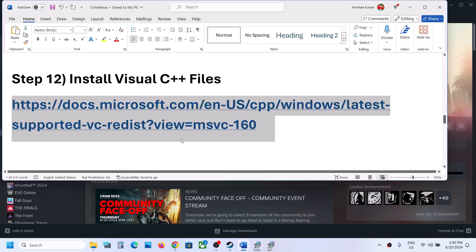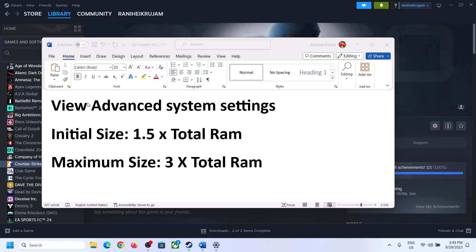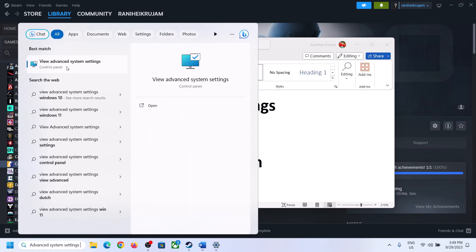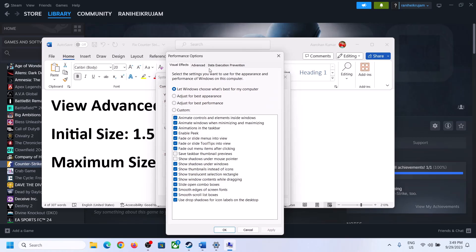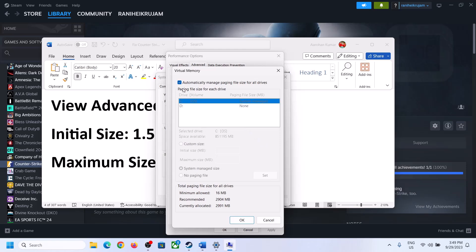The next step is to increase the virtual memory. Type 'View Advanced System Settings' in the Windows search box and open it. Click the first Settings button, go to the Advanced tab, click Change, then uncheck the box that says 'Automatically manage paging file size for all drives'. Select the drive where the game is installed.